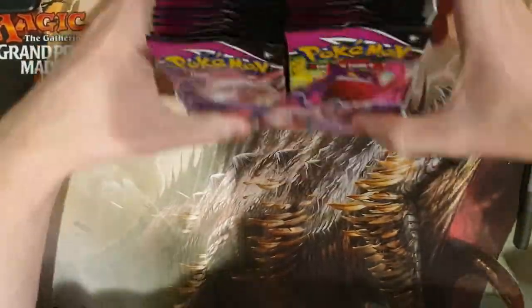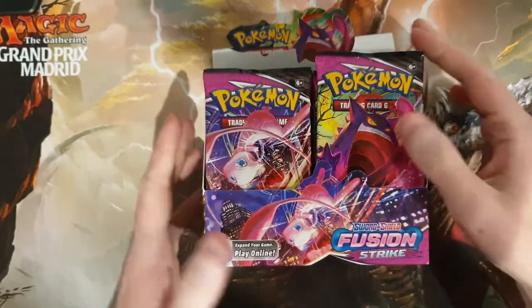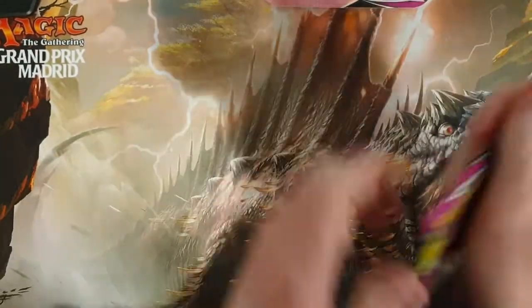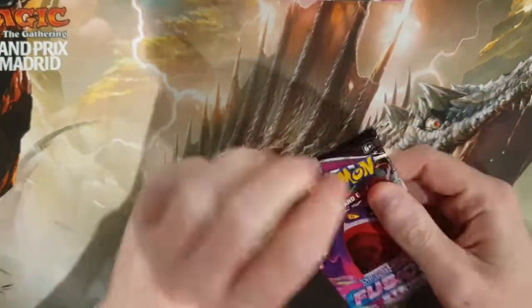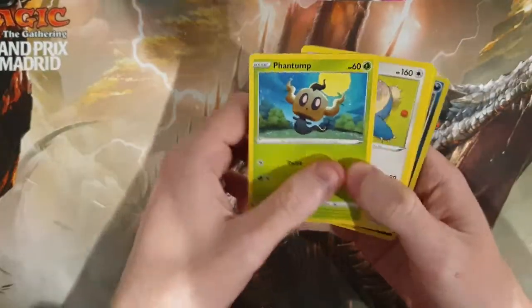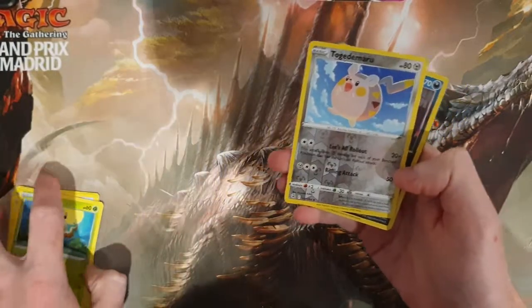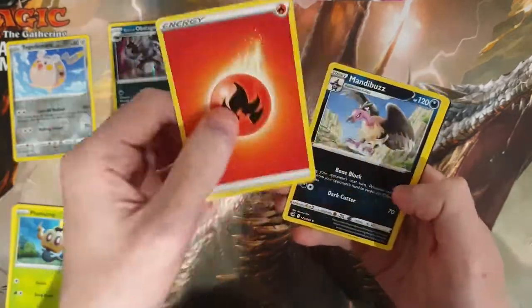I'm very excited to look at this set — I haven't opened anything from it yet. I'm shaking the camera, that's how excited I am. This set has some very pretty cards in it; obviously the Gengar Vmax secret is the most expensive card in the set. Let's just dive in and start seeing what we can get. We've got a lovely Togedemaru and a holo Obstagoon.